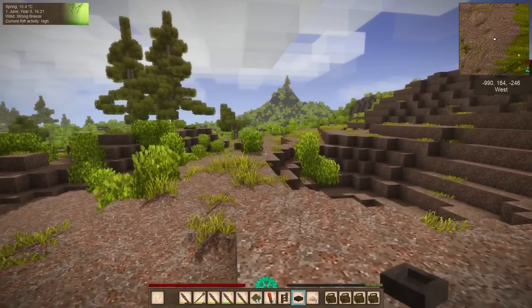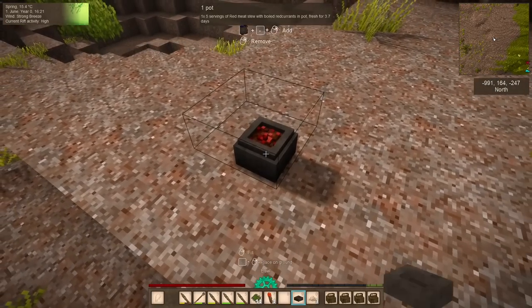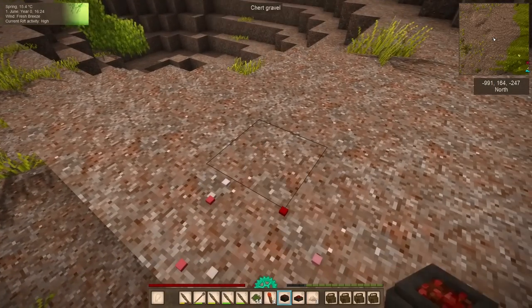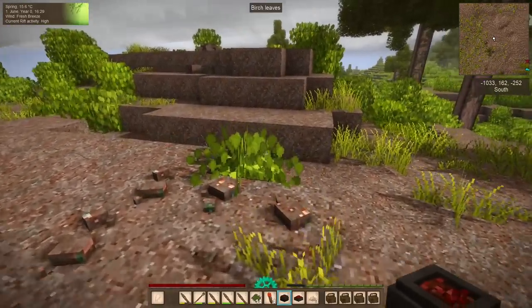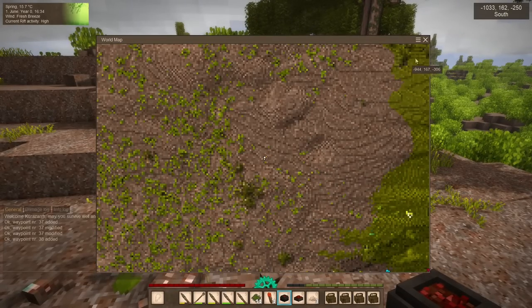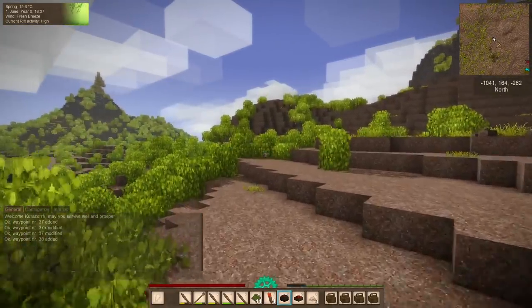Lastly, the big gating material that I'm concerned with in the early game is beeswax. Beeswax is needed for candles, and you can also use it for a couple other odds and ends, including sealing crocks. And look here — we've got some copper ore. We're going to mark this. When we are ready to enter the copper age, we're going to be very well situated for success.